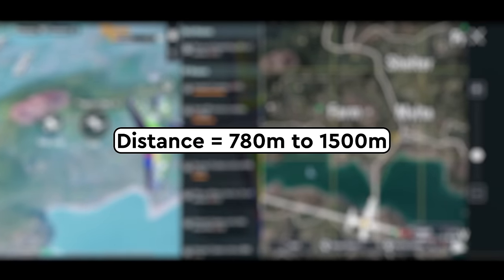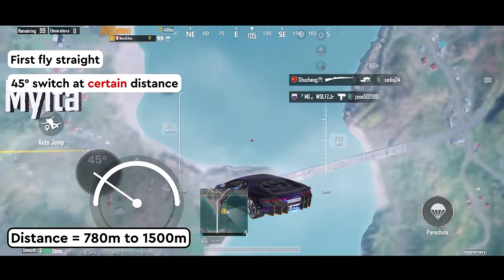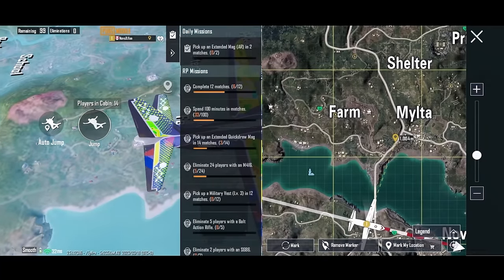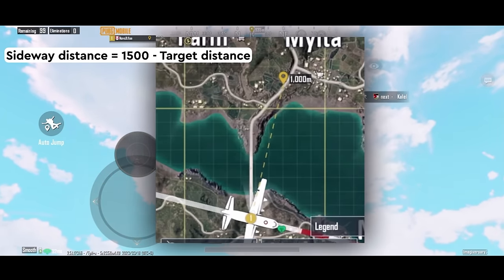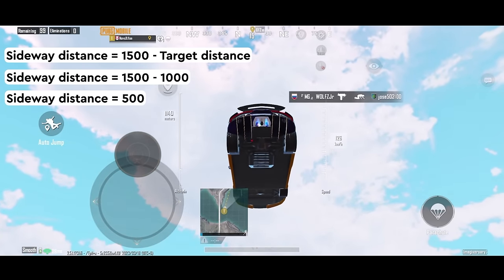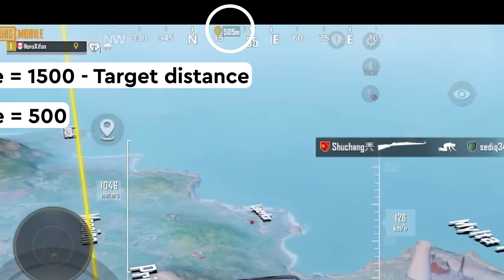If the target distance is between 780m to 1500m, first we fly straight, and then at a certain distance we switch to 45 degrees flying sideways. But how do we calculate that certain distance? 1500 is the magic number here. Using 1500 minus the target distance — for example, when our target distance is 1000m away, we take 1500 minus 1000 and get 500. This means we will switch to fly sideways when we're 500m away from our drop spot.